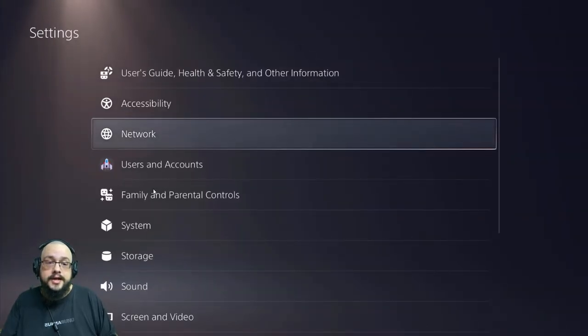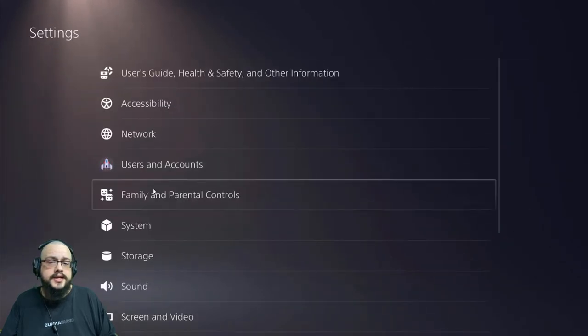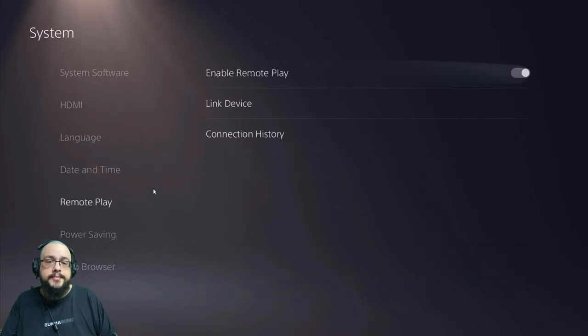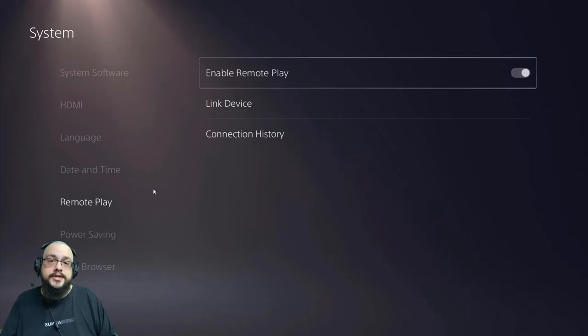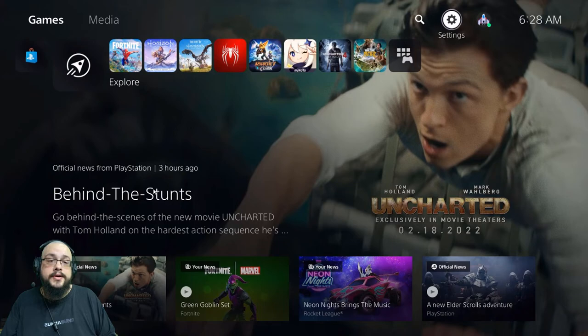You need to go to Settings, then System, then Remote Play. You want to make sure Remote Play is enabled, then you'll go through the steps to link the device. Once it's linked, all you do is start the app up on your computer and it starts running and you can see a mirrored display of your PS5.